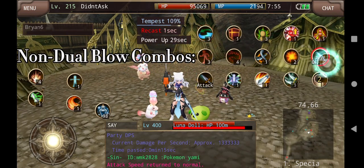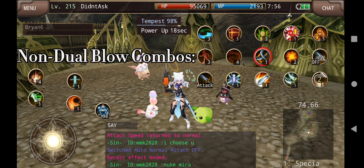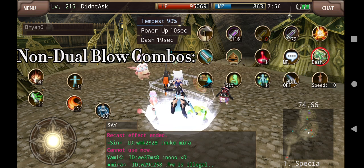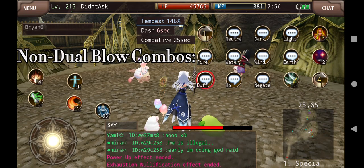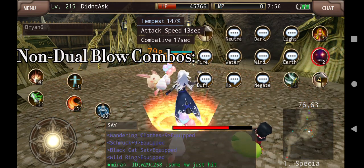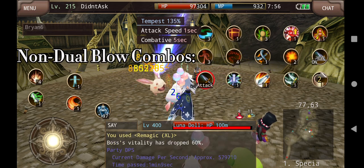If you want to use Berserk and don't have Dual Blow, here's what you do. We're going to buff like normal — let's just say we've buffed fully. Now we have to make sure that we use Dash. Dash is very important for Berserk. You want to spam it until you're at least down to 10% MP. Now that we're under 10% max MP, we use the sequence and turn on auto attack. We have the 12 seconds worth of attack speed buff.